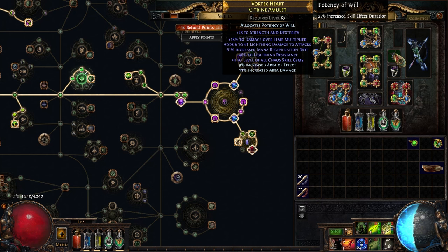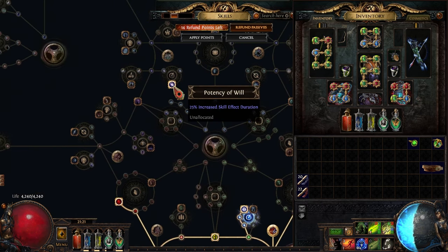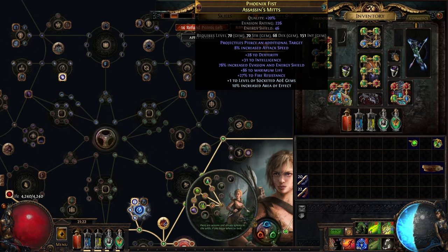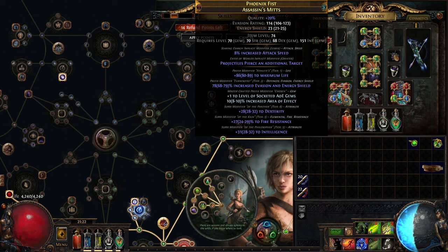After that, work on a plus-one chaos skills amulet — ideally on an Agate Amulet base (strength and int), with room to craft an AoE prefix, and bonus points if it has DoT multi. I made mine with Rog and got lucky, though it ended up on the wrong base (Citrine — strength/dex rather than strength/int). Anoint Potency of Will on it for more skill effect duration. Also make sure you have pierce somewhere in your gear for Caustic Arrow — either in your CA link setup or as an Eater of Worlds Eldritch Implicit on your gloves.